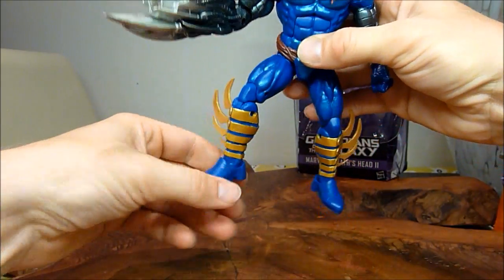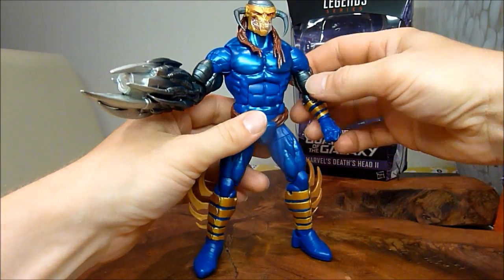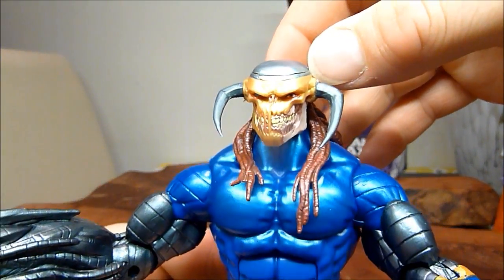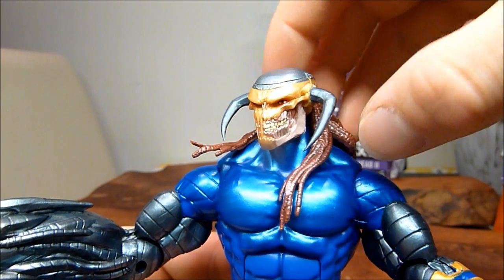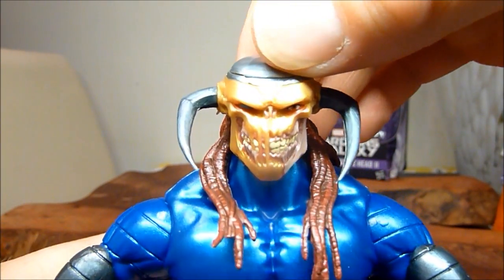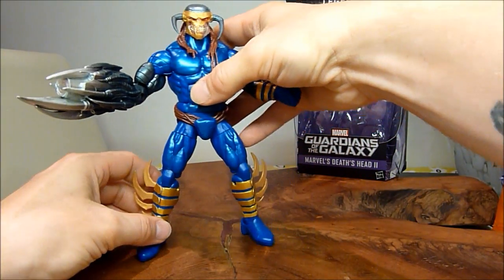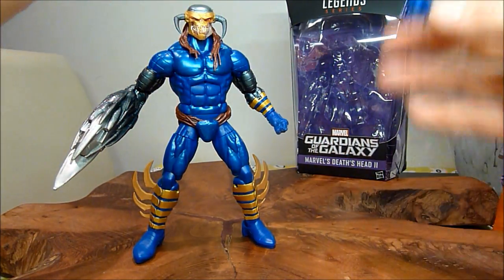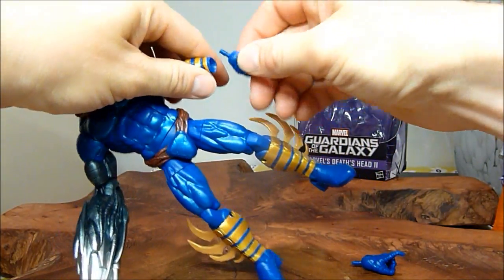He just looks fantastic. I love this figure — he's got so much good articulation. I'm actually afraid to bend certain joints because I don't want to break him, but I'm sure it'd be fine. You can turn the head left and right. Look at that head sculpt — one crazy head sculpt. Look at all the organic parts, because obviously now he's a cyborg. These horns actually look very sharp, but they are that soft rubber so they're not going to hurt you. He's got one robotic eye and one human eye, and that just looks immense. He's about 6 to 7 inches. He does get an extra hand, though he doesn't come with the extra build-a-figure part that some of the others do.